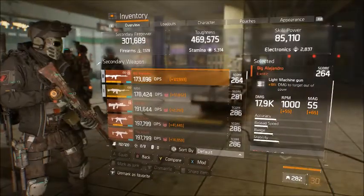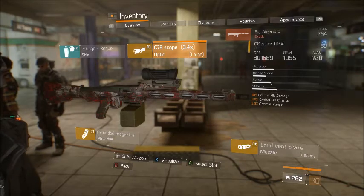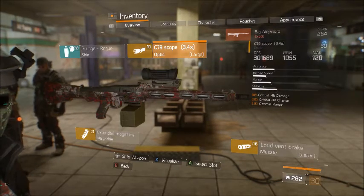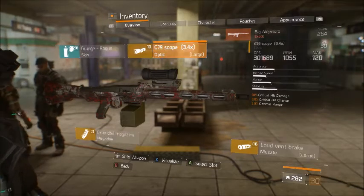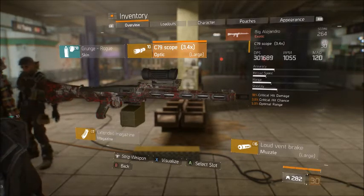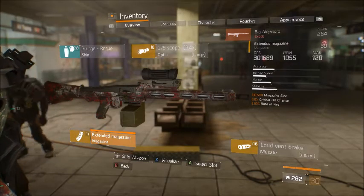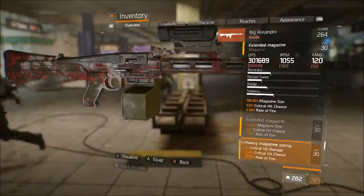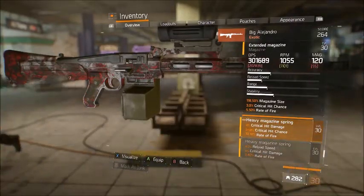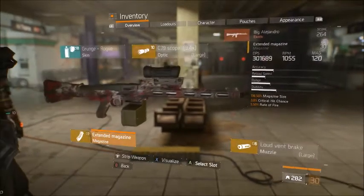The Big High Andro has only three attachments because it doesn't have another attachment point for a grip, but it has a loud vent brake instead of a suppressor — crit hit damage, headshot damage, and crit hit chance. C79 with crit chance, headshot damage, and optimal range. The extended mag is 3%, 118 magazine size, and 5% rate of fire. You could throw on the heavy mag spring if you wanted, but I decided not to — that's just a preference.